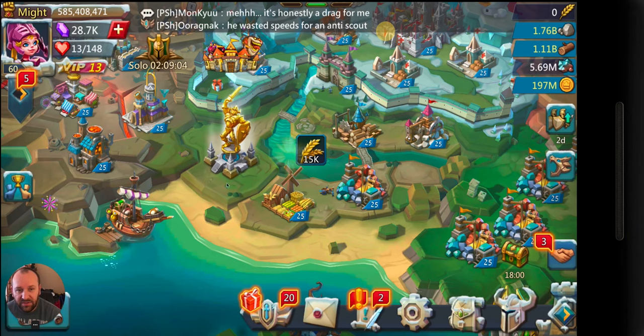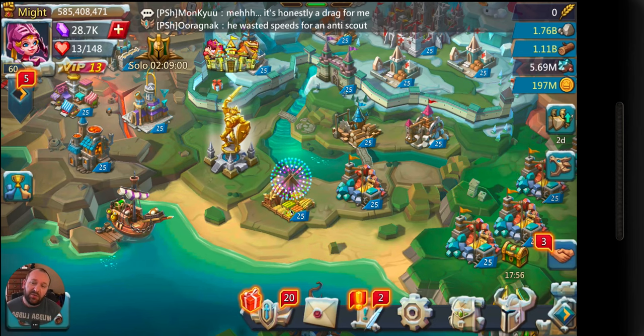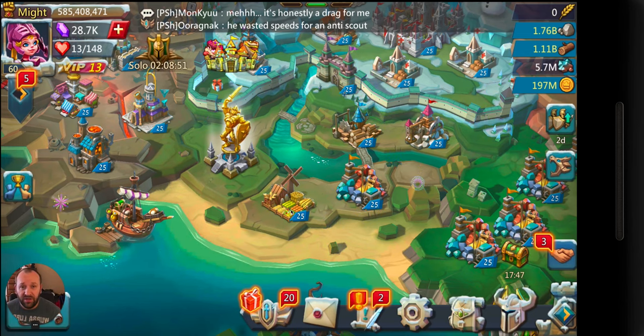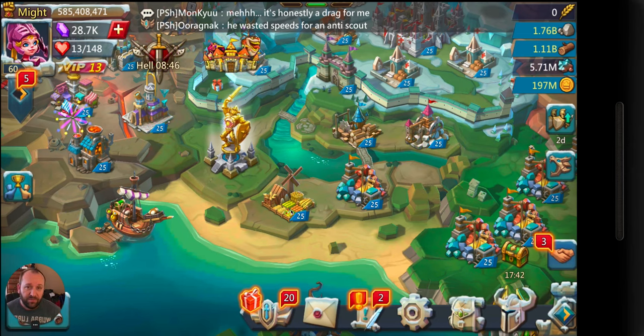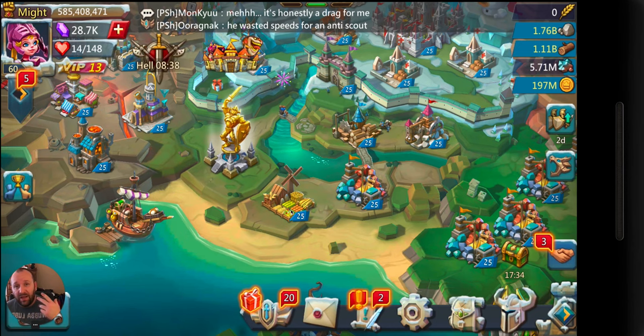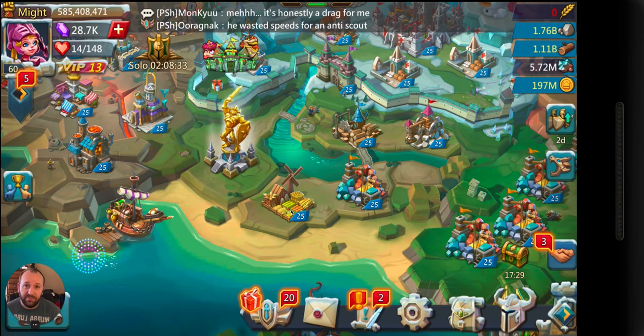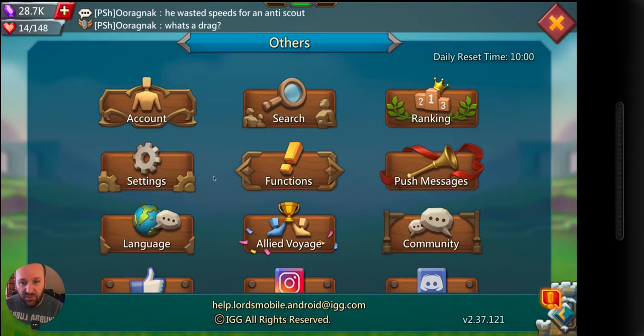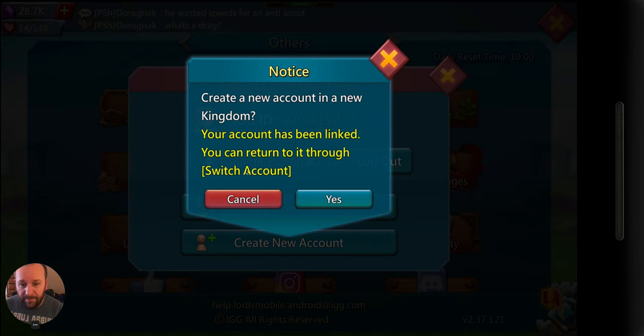What I want to do is create a new account and start fresh, so I can show you not only from the perspective of having 300 days into an account, but also brand new — how to get started, how I would do things if I did them all again. I've done this twice now. Create a new account in a new kingdom. Your account has been linked and you can return to it.